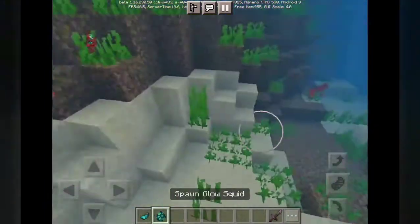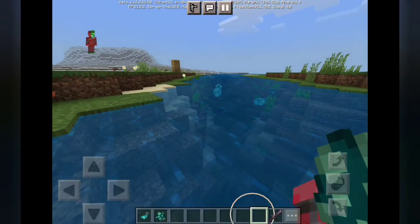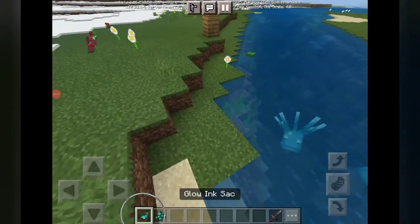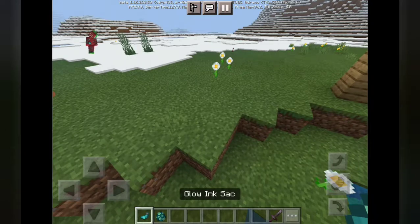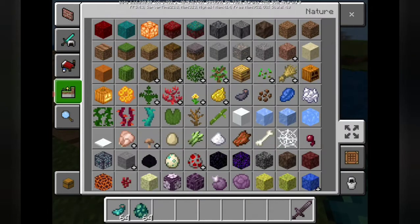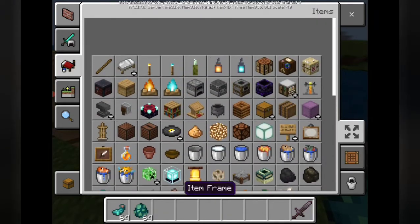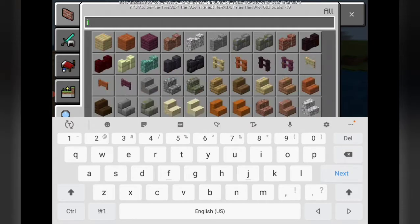But how the Glow Squid comes — when they get launched, they're naturally spawning. They also drop a new item called the Glowing Ink Sack, which is how they're going to launch it. So how does it work? To get the ink sack, you need to do something, but it does need something loaded. I'm going to use an item frame, for instance, or a sign.